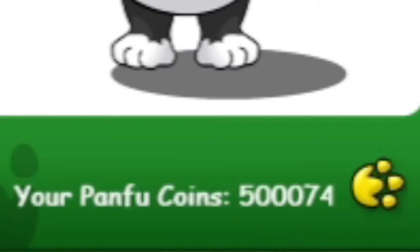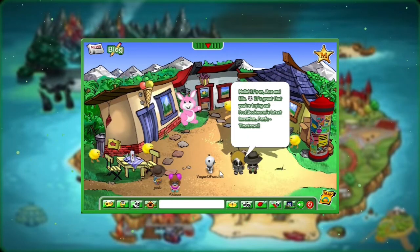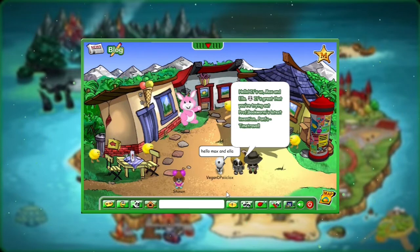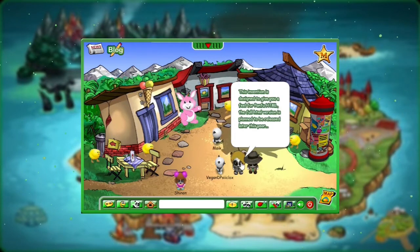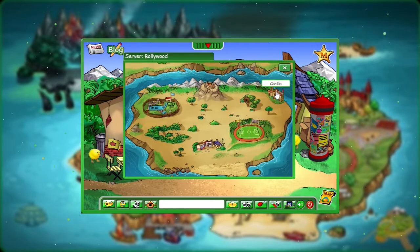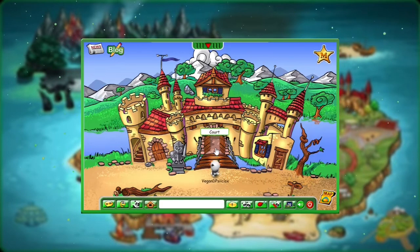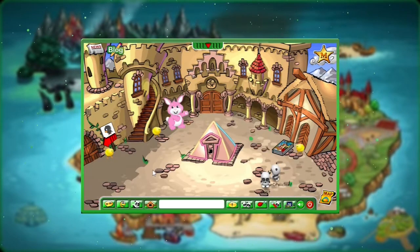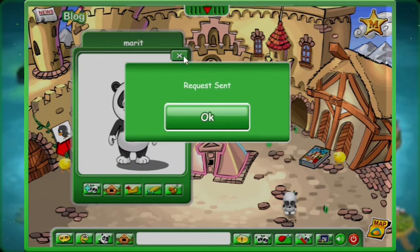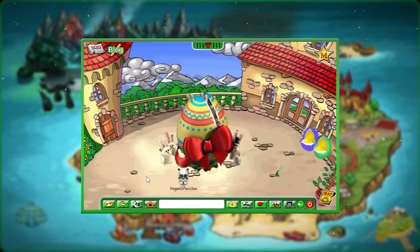Look at my money — I'm rich, but I will buy clothes later. First I want to talk to Max and Ella, the Panfu reporters. Hello Max and Ella. Great that I'm trying out Professor Bookworm's Panfu time travel invention. Kamaria has a present for me. Nice Easter decoration — I hope it's vegan.